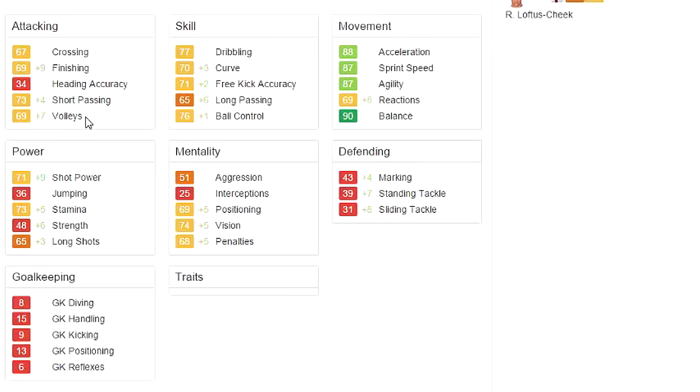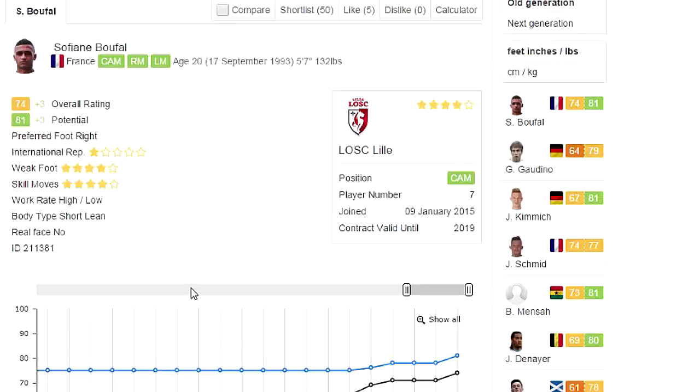Getting a plus 4 to short passing and plus 7 to volleys — very good. Getting a plus 9 to shot power, and you know how much I love that. Plus 5 to stamina boosting it up to 73 — very nice. Positioning, vision, penalties all getting plus 5s, and actually massive buffs to defending, but still not all that great. So what a good young gem you guys can find playing for Lille — could be the next Eden Hazard, maybe. Go ahead and get him: Sofiane Boufal.